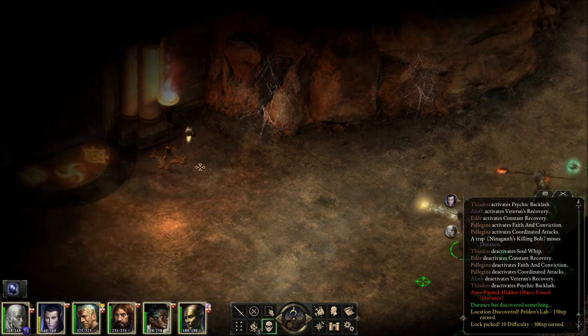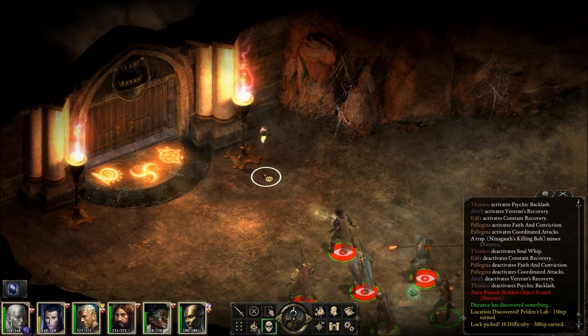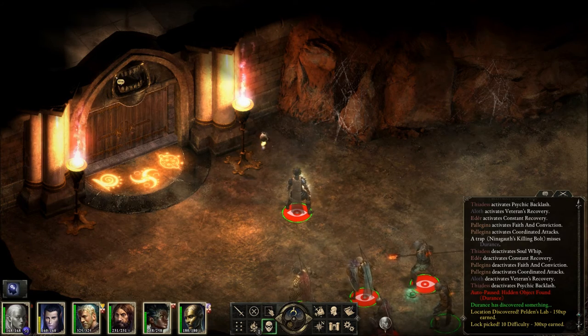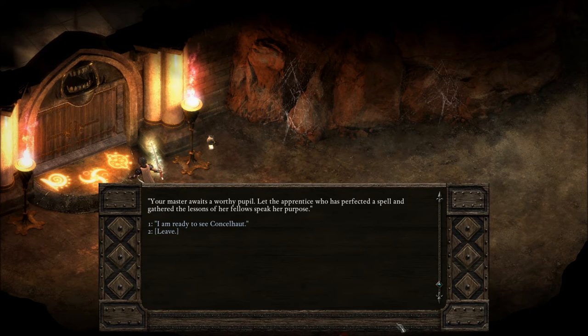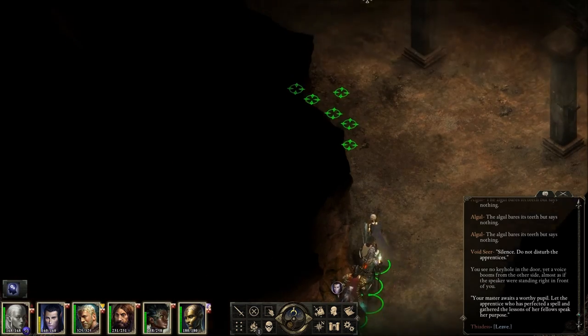Void seer? What is this thing? It's a void seer. Oh, I hear whispering. Silence — do not disturb the apprentices. That's a talking mouth type door. You see no keyhole in the door, yet a voice booms from the other side, almost as if the speaker were standing right in front of you. 'Your master awaits a worthy pupil. Let the apprentice who has perfected a spell and gathered the lessons of her fellows speak her purpose.' Alright, so Consul Heart's in there. Let me go there last — I'm going to explore this entire place first.